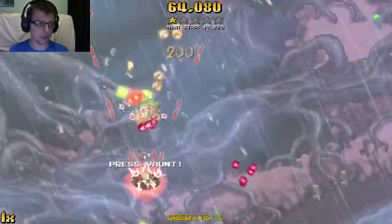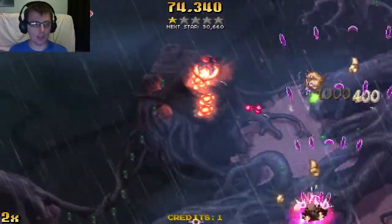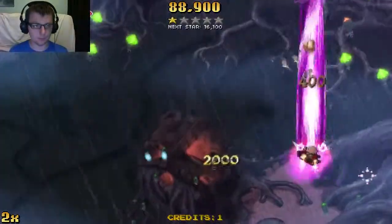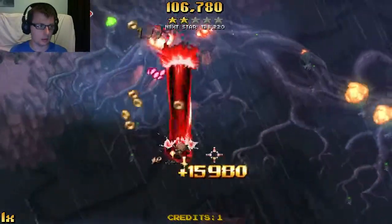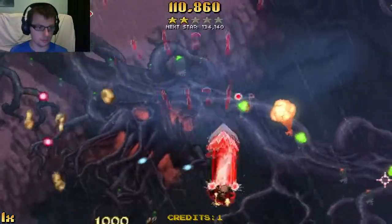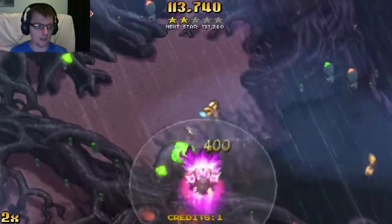Press vault — I don't want to vault yet. Boom boom boom, die die die. Did I just upgrade my special attack? I think I did. There we go — saved myself a little bit there.